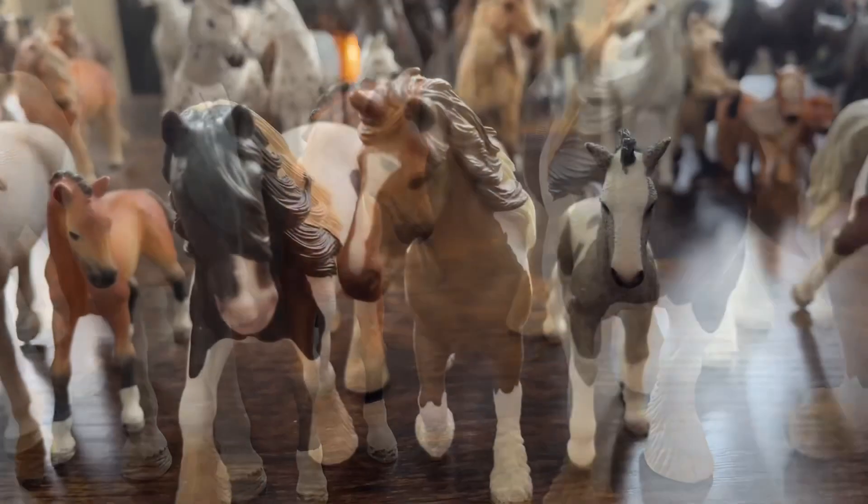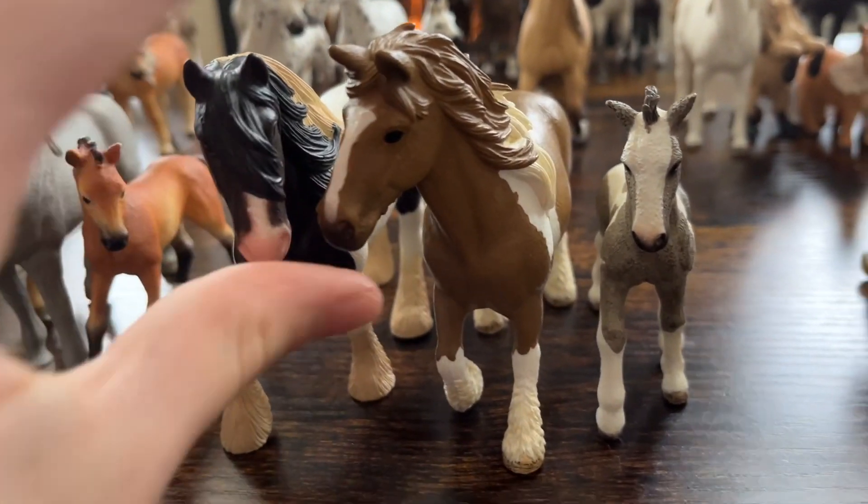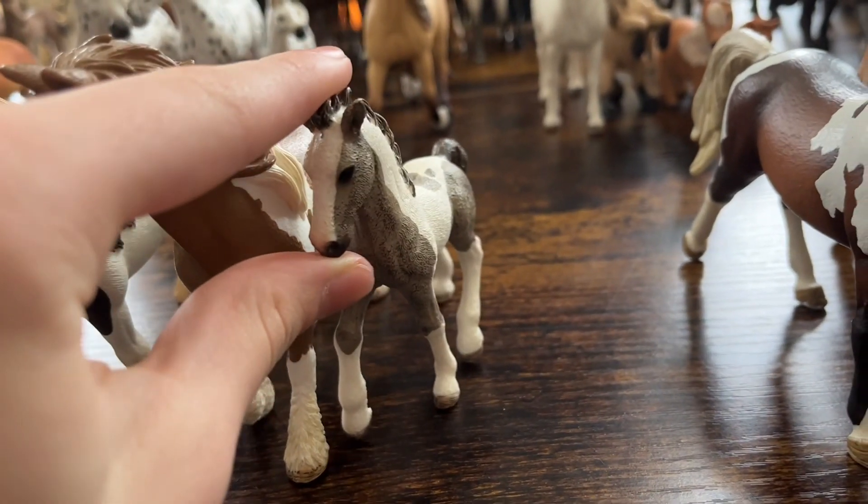Moving on to the Tinker family, we have Blaze, the stallion. Then we have Waffle, the mare. And lastly, we have Riverdance, the filly.